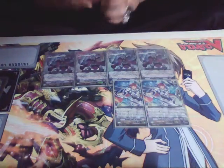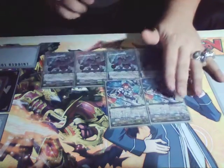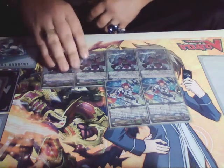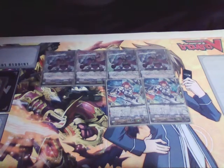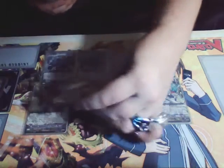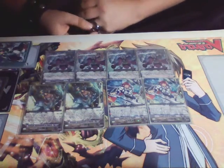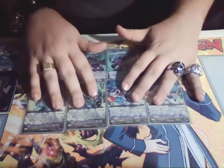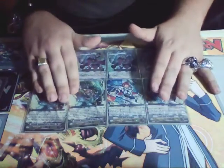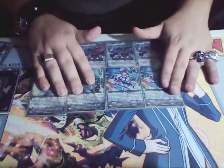Next we play 2 copies of Knight of Twin Sword for superior calling outlets. Whenever this unit attacks a vanguard — Generation Break 1, Counterblast 1 — superior call a grade 2 from the deck that is not named Knight of Twin Sword. Next we play 2 copies of Knight of Refinement Benizel. Benizel's skill: whenever this unit is placed on the rear guard, you may Counterblast 1, Soul Blast 1, and superior call one grade 2 unit that is not Benizel. That unit and Benizel both gain 2000 power for the turn.